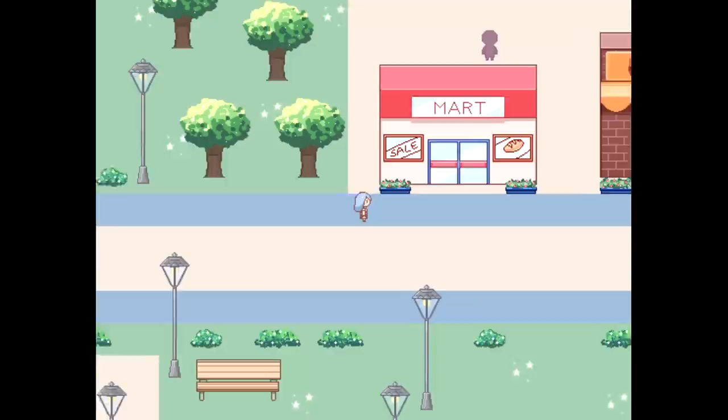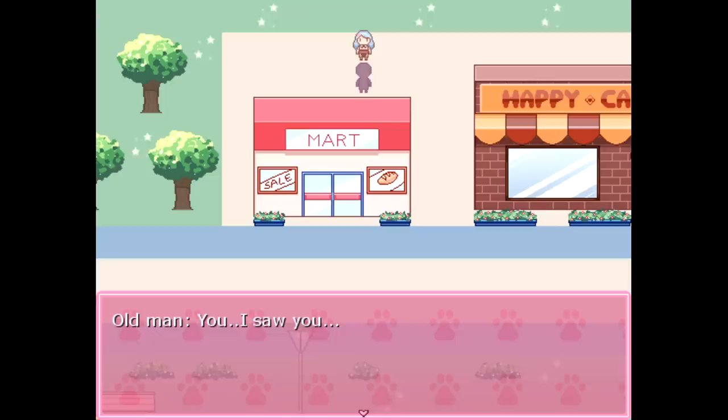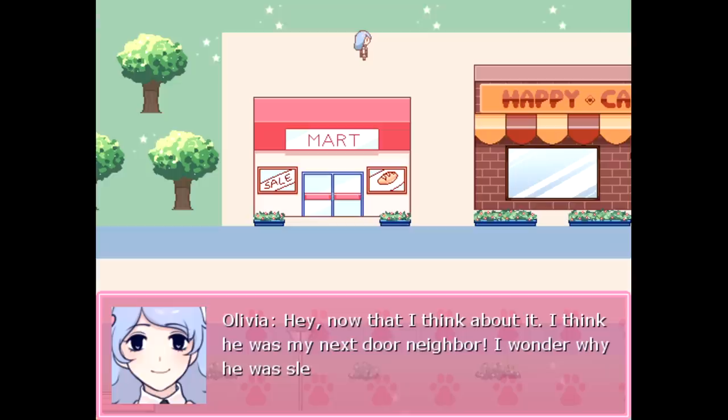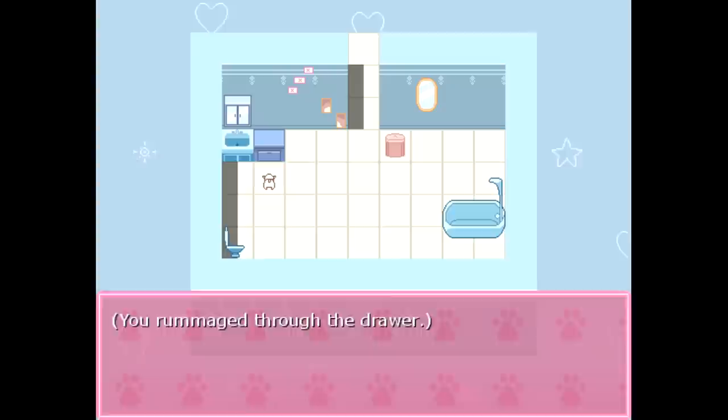I wonder if this old man that was sleeping here was hinting at something. Whoops, I'm sorry — I didn't mean to wake you up. You — I saw you. What did you say? You saw me before? Through the window. Get away from me! Oh dear, I didn't mean to startle him. Now that I think about it, I think he was my next door neighbor. I wonder why he was sleeping here. I should greet him properly when I see him again later. Oh, you know why he was sleeping here — he didn't want to be next to you. Found a tin razor in the drawer.